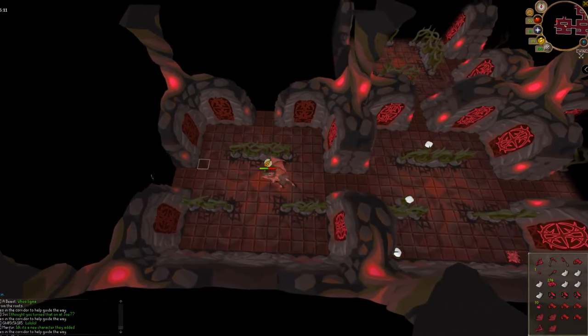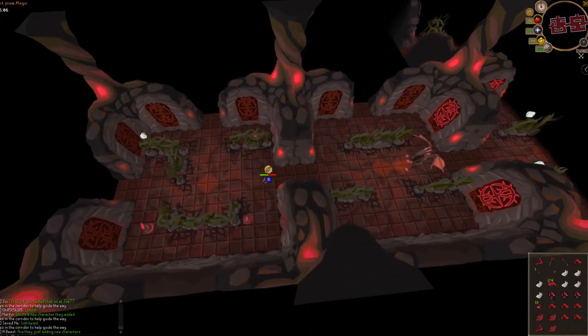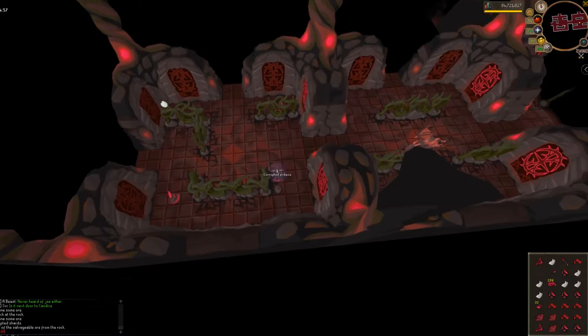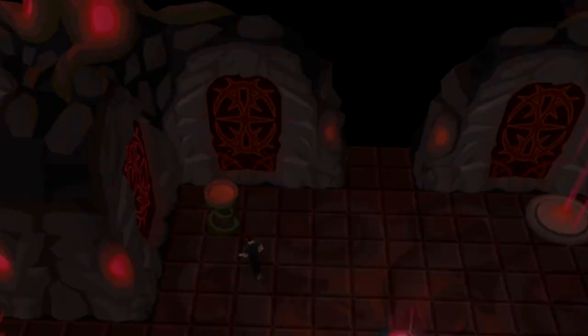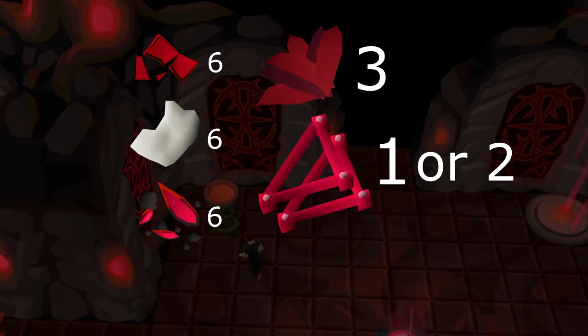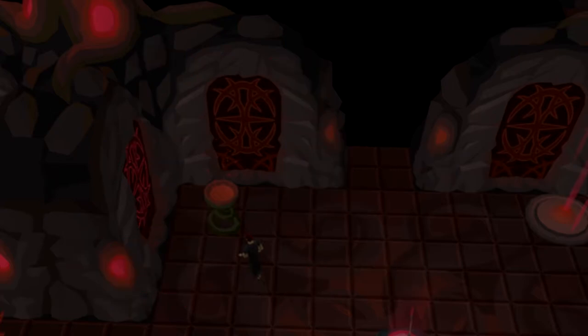When going through the rooms, make sure that you have Protect from Magic, Missiles, or Melee on. Failure to do so will result in very high damage. Once you have everything — 6 barks, 6 linen, 6 ores, 3 leaves, 1 or 2 weapon frames, 270 plus corrupted crystals, and 30 crystal dust — you are ready to end your first trip.